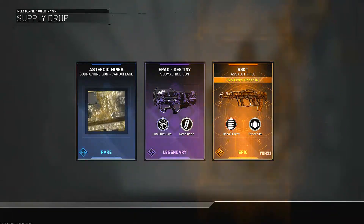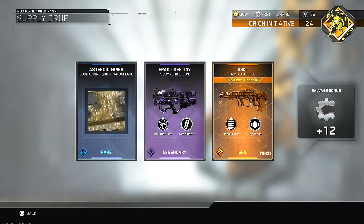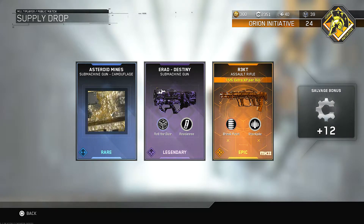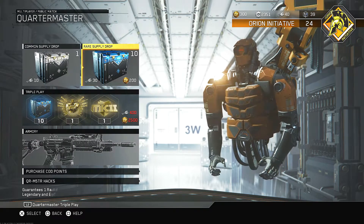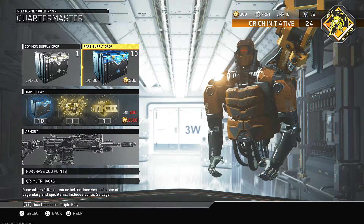Okay, the E-Red Destiny and the Wrecked assault rifle — that's pretty damn awesome. I got a legendary and an epic out of that. And now we have 10 rare supply drops to open up here.